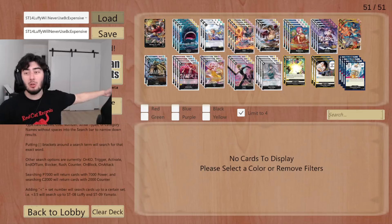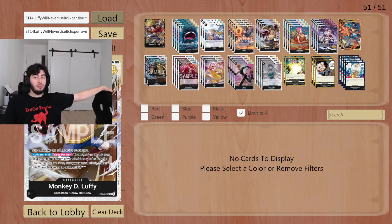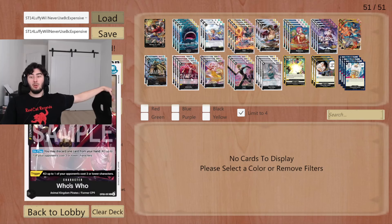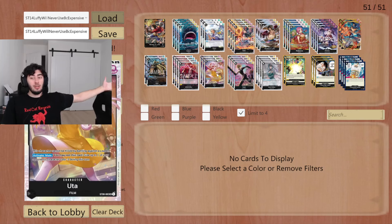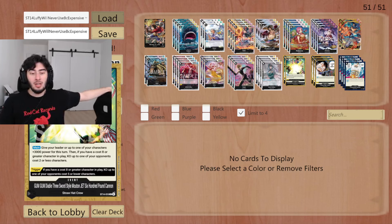We're here with the new ST14 Luffy deck. For this one we got Laboons, Sabo's, more Luffy's, more Rebecca's, Perona, Sabo, Jack, Who's Who, Uta's, Sanji, Niko Robin, and then we got Gunga Bialybe.